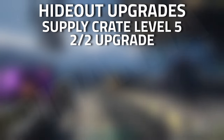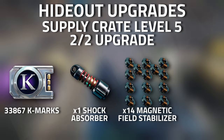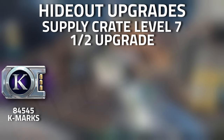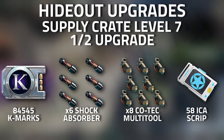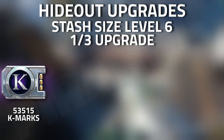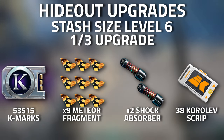Ending with Personal Quarters: for the Generator Supply Crate fifth upgrade second option, you'll need 33,867 K-Marks, one shock absorber, 14 magnetic field stabilizers, and 26 ICA scripts. For the seventh upgrade first option, you'll need 84,545 K-Marks, six shock absorbers, eight Korelev multi-tools, and 58 ICA scripts. For the Stash Size sixth upgrade first option, you'll need 53,515 K-Marks, nine meteor fragments, two shock absorbers, and 38 Korelev scripts.